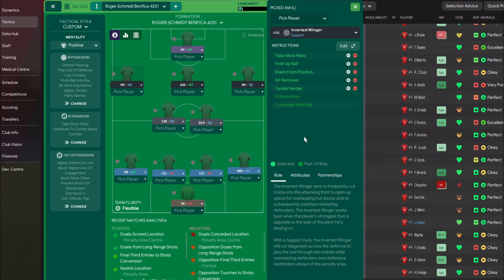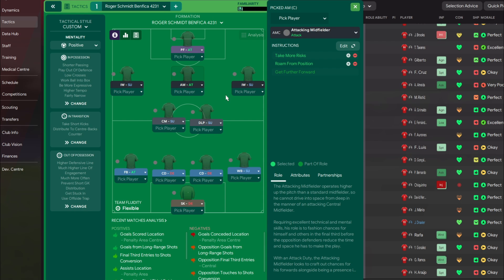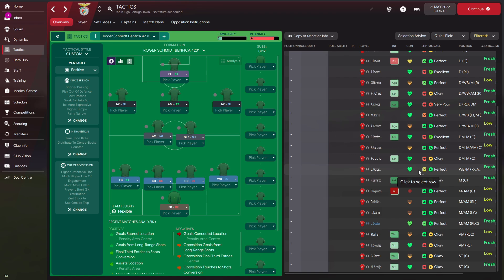The two inverted wingers take more risk, hold up the ball to allow natural overlaps, roam from position, sit narrower for those overlaps, and tackle harder. The attacking midfielder on attack takes more risk and roams from his position. The pressing forward also takes more risk and roams from position. It's key that all four of the attacking players roam and find great spaces to attack effectively. That completes the tactic — now let's look at the results.